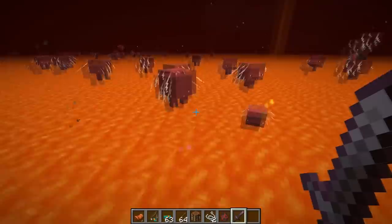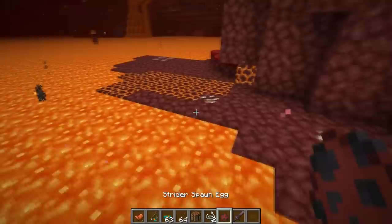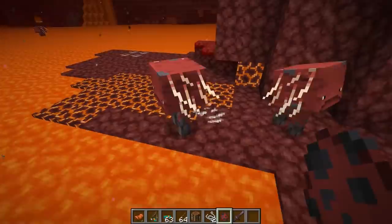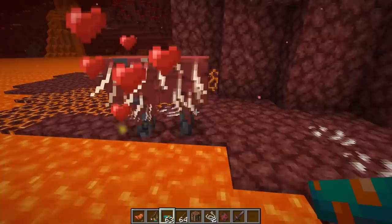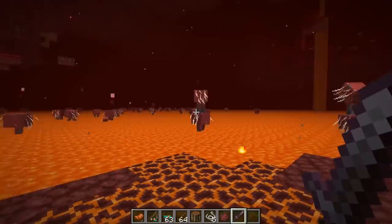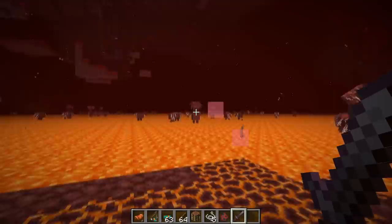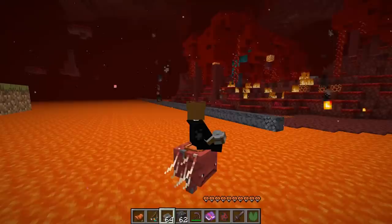The exact spawning conditions are: they spawn in lava below Y31 in each biome. You can also breed them using warped fungus to get a baby strider. They also shake if they're not in lava because they're cold. If you kill one they drop some string. A string farm is definitely possible but would require quite a lot of effort and wouldn't be very fast since they only spawn every 400 ticks, unlike normal hostile mobs which can spawn every tick.